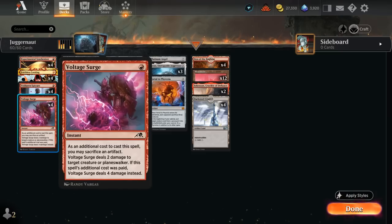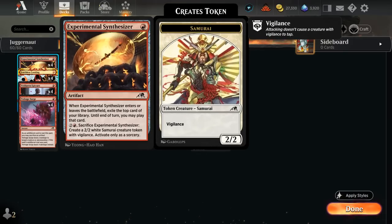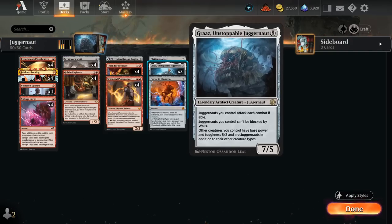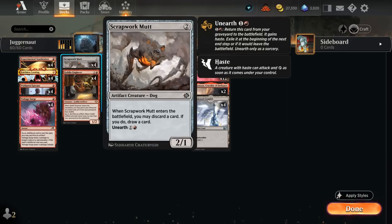We've got cheap removal with 4 copies of Voltage Surge, which can deal 2 or 4 damage if we sacrifice an artifact — another way to maybe set up our Synthesizer. At 2 mana there's a full set of Scrapwork Mutt, a 2/1 artifact creature that can also be sacrificed to Trash for Treasure. When it enters we may discard a card and if we do, draw a card. We can also unearth it for 1 and a red — so if we already have Grass on the battlefield and a Mutt in the graveyard, making a hasty Mutt means we have an additional 5-powered attacker.